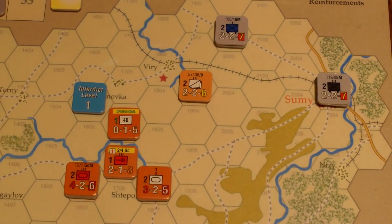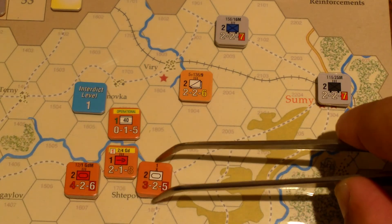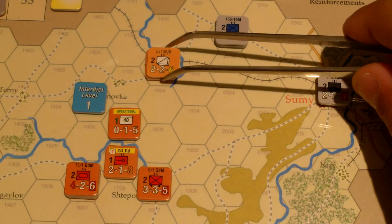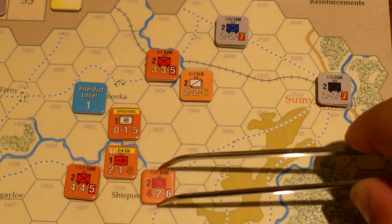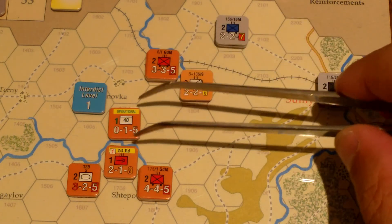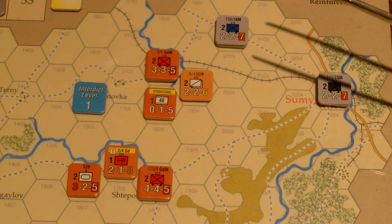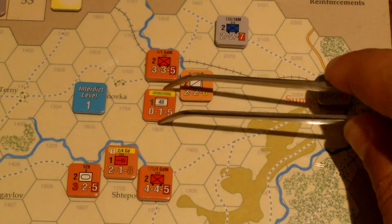Don't want Viri to fall. This unit from Shtepovka will go one, two, three. The cavalry will join it — or maybe cavalry will stay there. This other unit will go one, two, three as well. These units will pull out of here going to Shtepovka. The headquarters pulls back — it's out of the interdiction area. That means it could order a unit to move. This cavalry unit is free to move, but maybe that's not a good move — I don't want this unit going closer to German units.